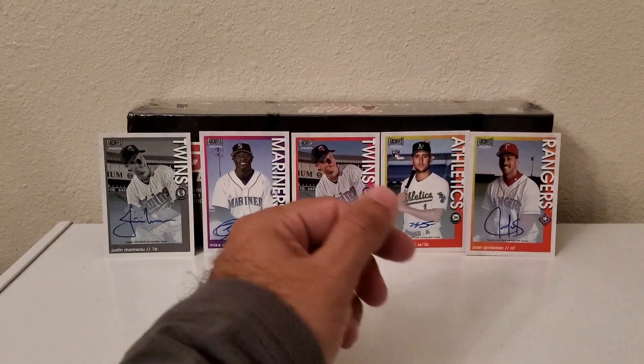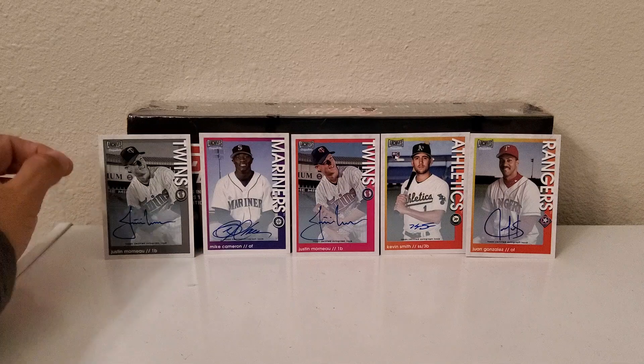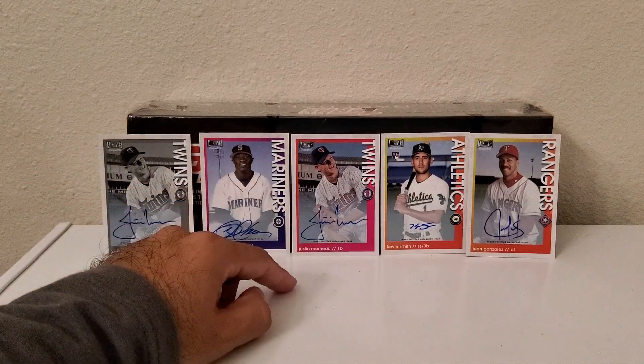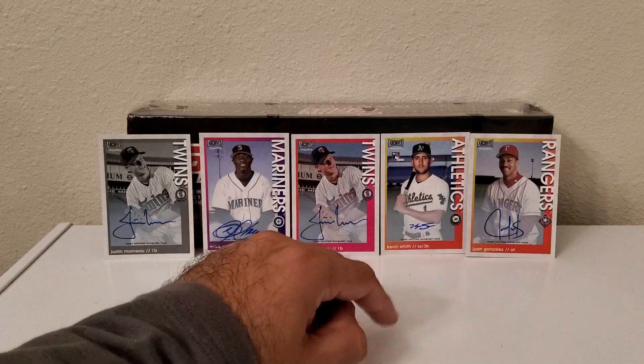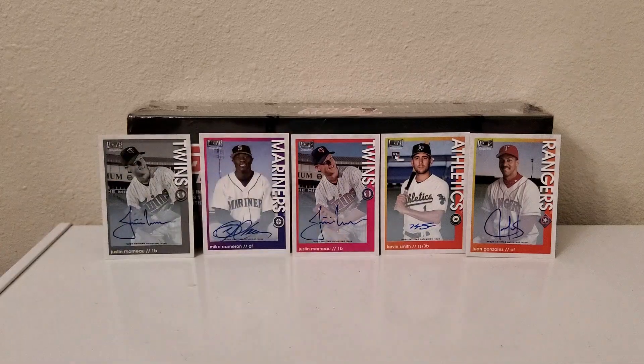So there you go — out of the five boxes, just a recap: black and white Justin Morneau, Mike Cameron Seattle Mariners, the base colored Justin Morneau, Oakland A's Kevin Smith, and Texas Rangers veteran Juan Gonzalez. That was a fun break, I really enjoyed it and those were nice looking cards. Not bad! We should have some more videos coming out in the next few weeks, so stay tuned and we'll see you later.